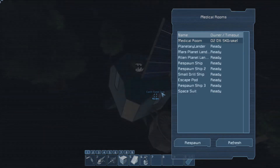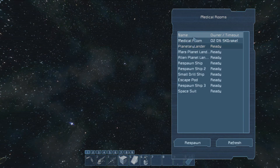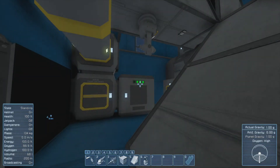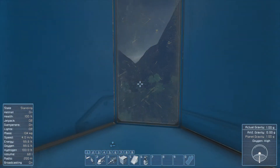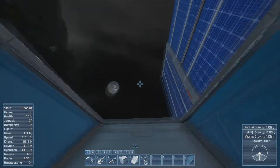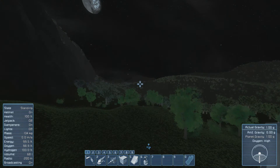There's your space spawn. I don't have a cryopod yet because I don't have materials. You can choose Mars planet lander, alien respawn ships, or spacesuit. Here's the medical room — we'll respawn there. It's all dark. Luckily, the night isn't too bad — you can actually see.